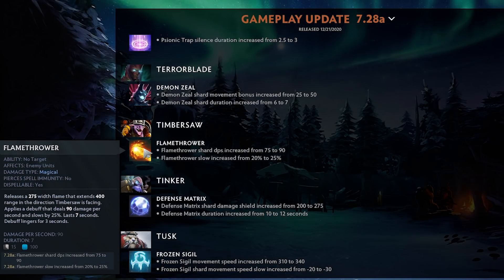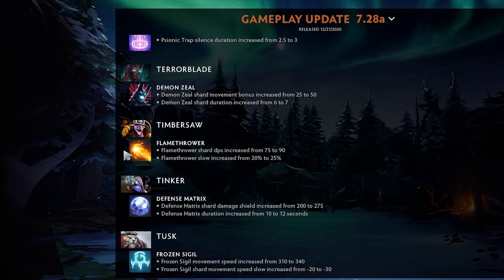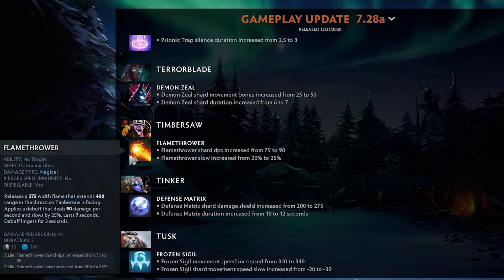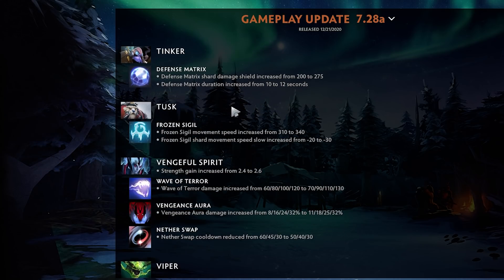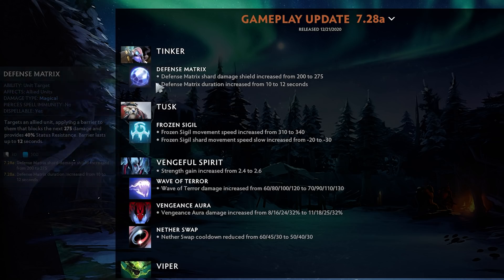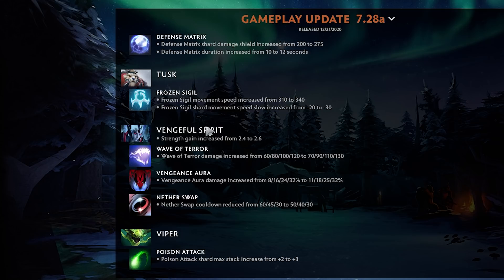Timbersaw — the shard is okay but the problem is Timber needs a lot of items: Mech, Greaves, Crimson Guard, Lotus, Euls. You can fit in the shard if you have room. Flamethrower DPS increased from 75 to 90 and the slow is increased by 5% — quite a buff. Tinker Defense Matrix shield increased by 75 and the duration was increased too. Still awkward to buy on that hero.